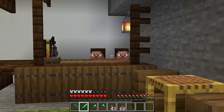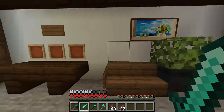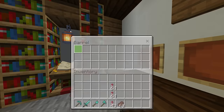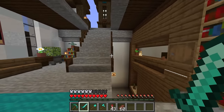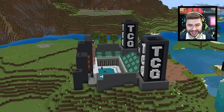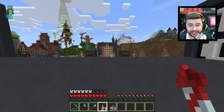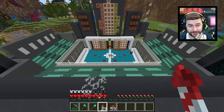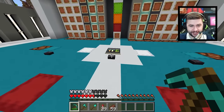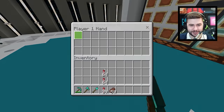Some might well be Steve heads but most are meant to be custom things. Some of the things on signs and in item frames also might not be there. The map even features the trading card game, which actually became an official thing for Hermitcraft. The only sad thing is I know there's redstone underneath here and it doesn't work. I wish they would just put redstone on parity for both editions.